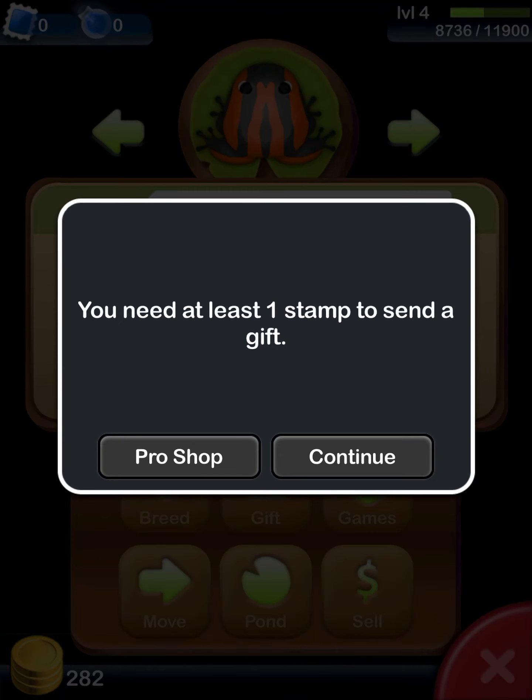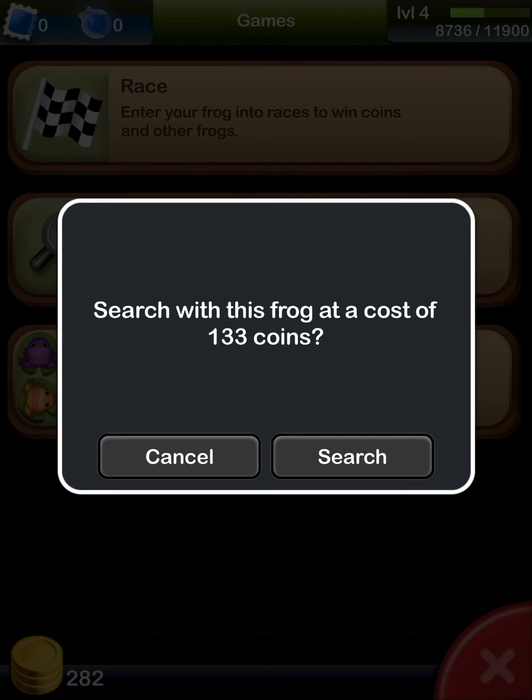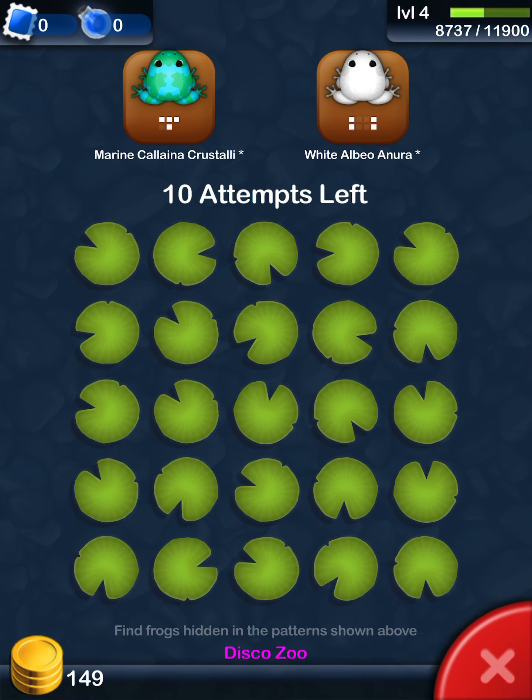We're gonna go to the games. What's this magnifying glass? If you know, tell me in the comment section below. We might try it out now — it says 'Search for hidden frogs to win frogs, coins, and more.' What does this mean?